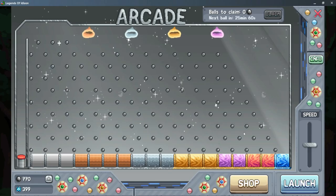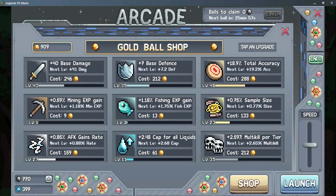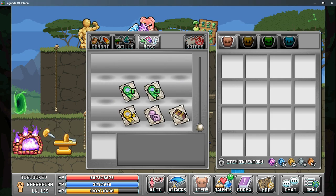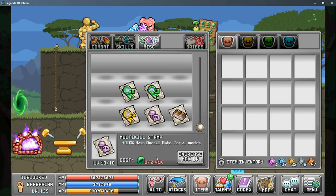There are a couple other ways to gain multi-kill per tier. In your arcade shop, I gain an additional 2.59% multi-kill per tier, for roughly another 42%. You can also gain a little bit more multi-kill from the World 1 stamps in the Miscellaneous tab — specifically the Overkill stamp, which gives 10% more multi-kill for all worlds. Adding all of that together, we do gain that high amount of multi-kill per each monster.